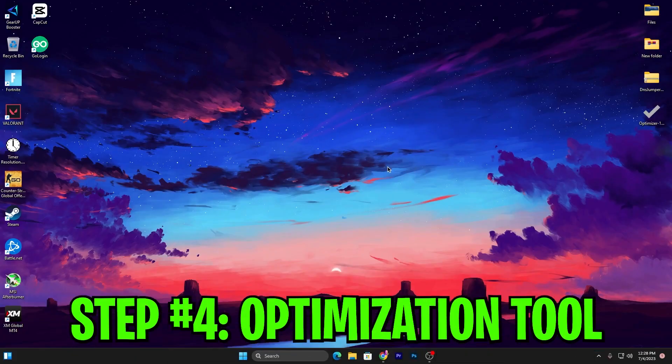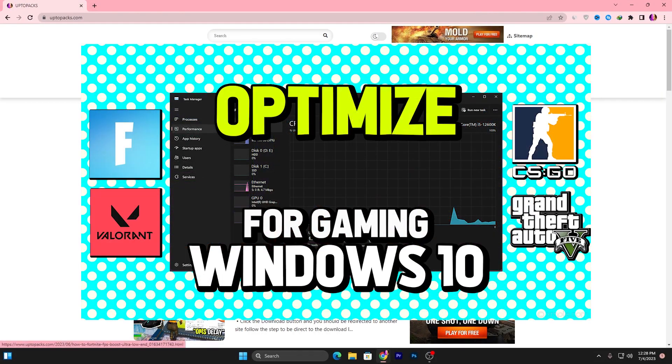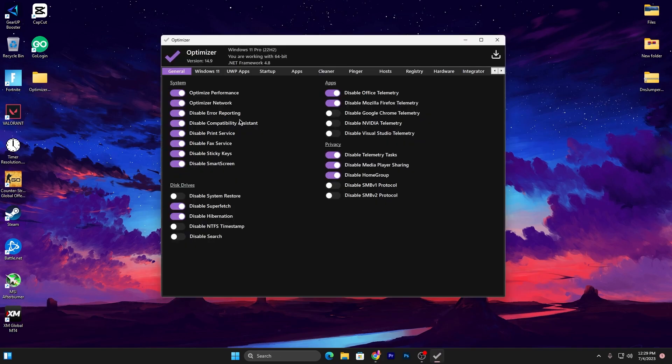Next, I'm going to show you a recommended optimization tool. Open the link from the description, find the matching article on the website, scroll down, and download the application. Once installed, in the General tab enable: Optimize Performance, Optimize Network, and disable Error Reporting, Compatibility Assistant, Printing Service, Effects Service, Sticky Keys, Smart Screen, and Office Telemetry — which uses a lot of data in the background.